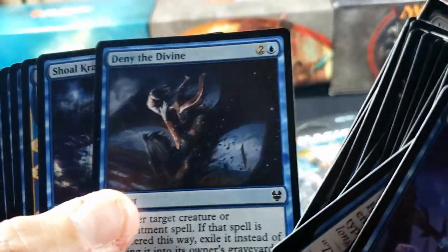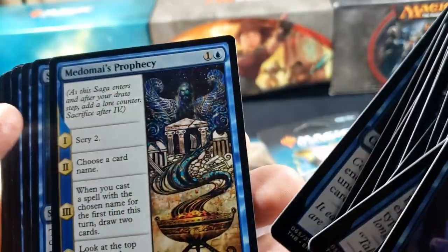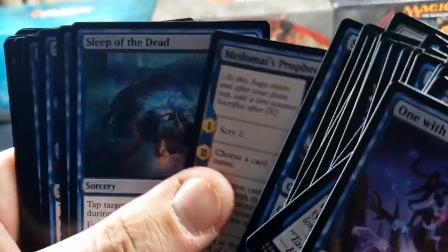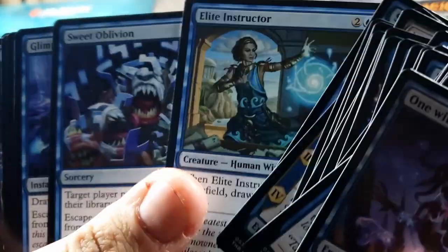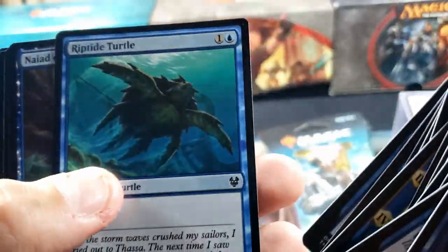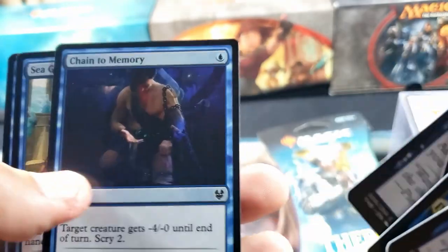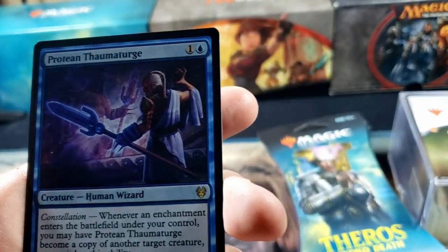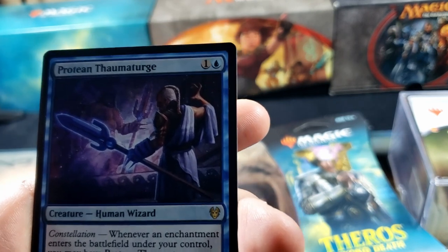Now I know we're supposed to have a rare or mythic in here. That's odd to be put in a blue deck. Prophecy — oh those are fun. All right, come on, let's see what we got. I'm pretty sure it's at the end but we're gonna go through and take a look at everything. We'll go quicker through the booster pack. And of course we get a Protean Thaumaturge.